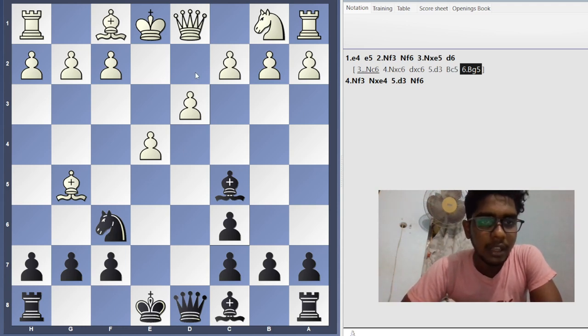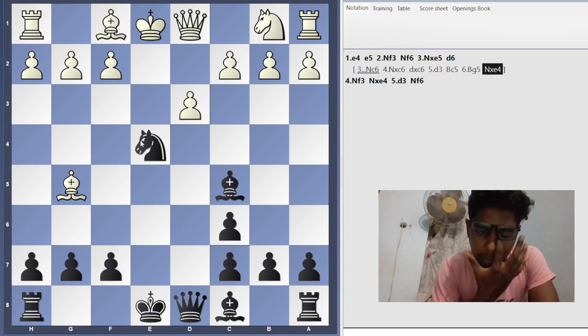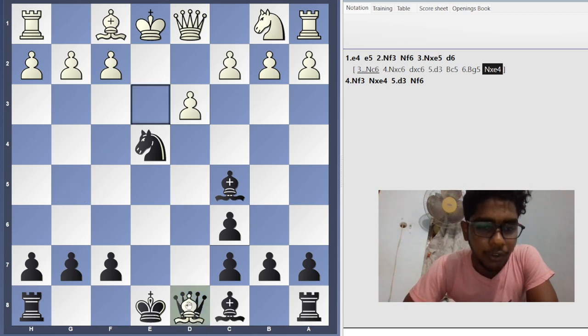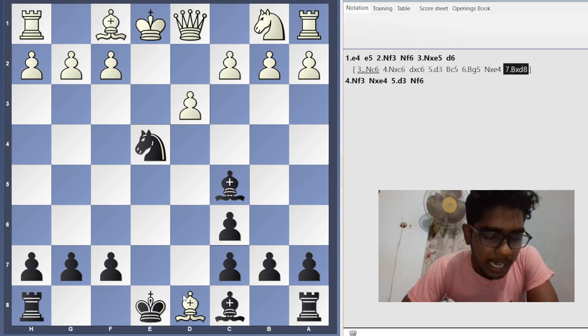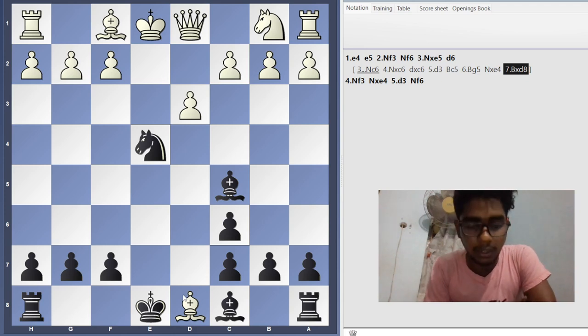When White plays d3 and bishop g5, bishop g5 is a blunder. You can take the pawn on e4 - knight into e4. They are tempted to do another blunder: when you see a free queen, you go for it without realizing you are going to checkmate in the next two moves. Black to play and checkmate in two - it's very simple. If you can't find the mate in two, pause the video and think. Consistently thinking through middle game tactics will improve your chess.